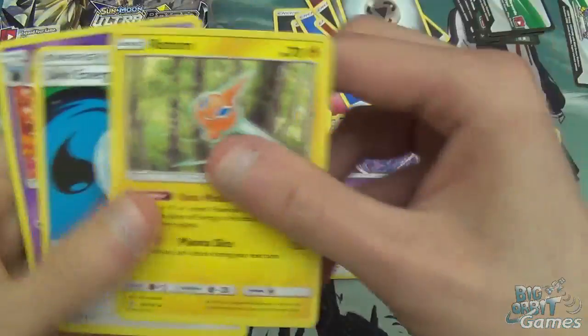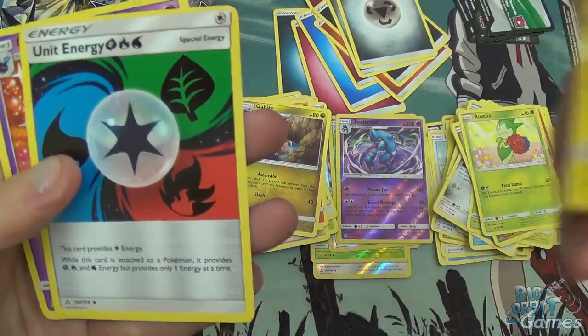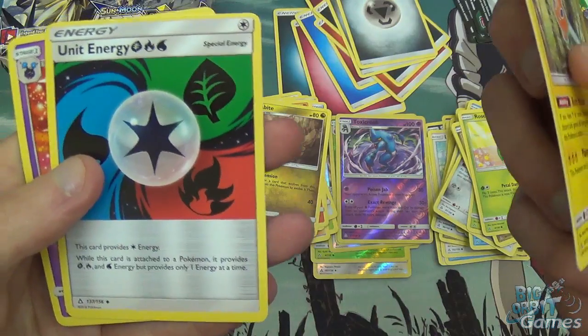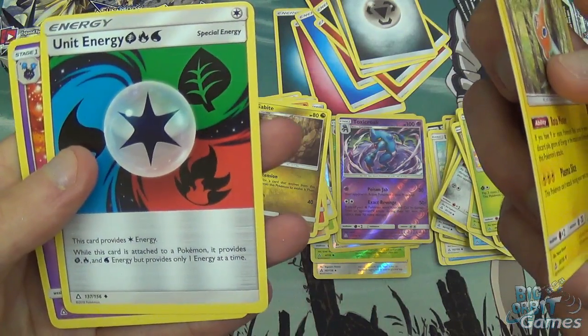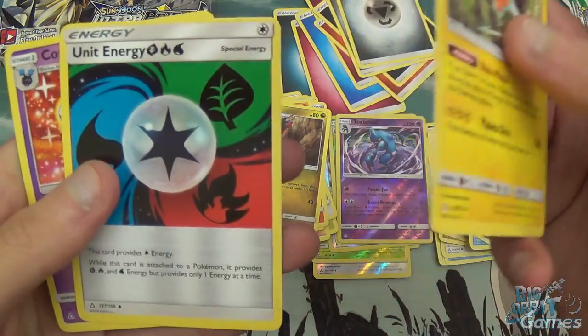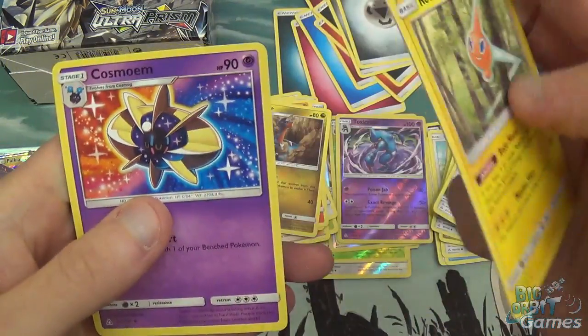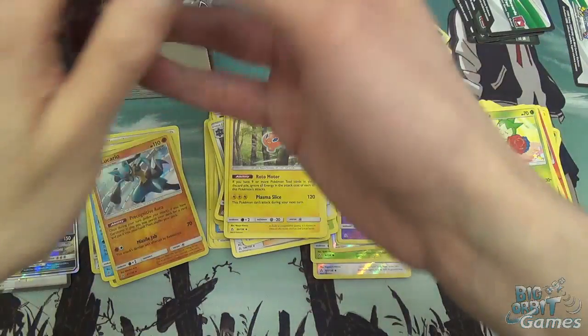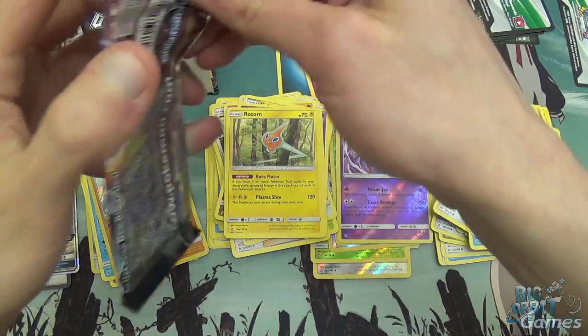And then Steel Rotom. Unit Energy — it provides colourless energy. While this card is attached to a Pokemon, it provides Fire, Grass, and Water energy, but provides only one energy at a time. So, useful to have in. And Cosmoem. It's essentially colour fixing — something that other games have had for a long time.